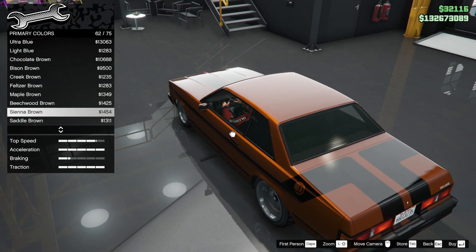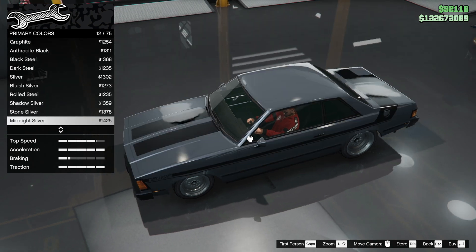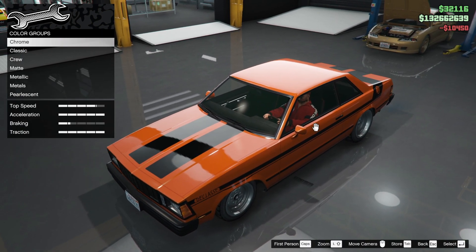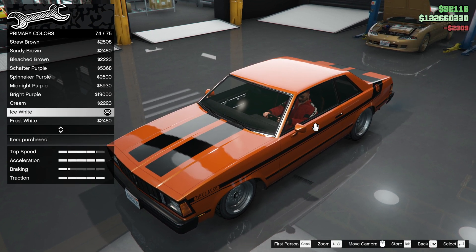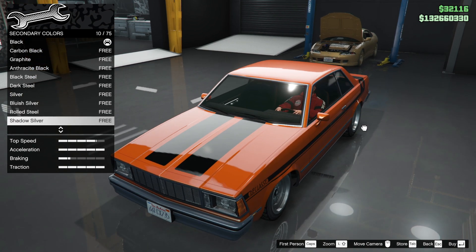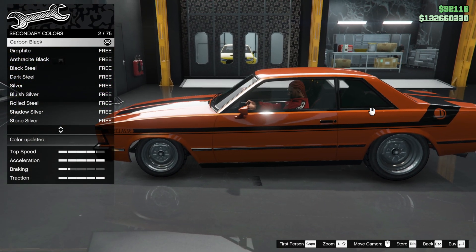I always wanted a brown car, but that's not going to get people excited. What about bright purple? Let's go back to orange — it's got to be orange. Sunrise orange — it can only be sunrise orange. And pearlescent, we need to lighten up with frost white, ice white. For secondary colour, it's black at the moment — oh it colours up the bumper, that's interesting. But black is good, so we're going to keep the carbon black.